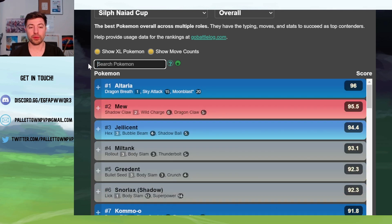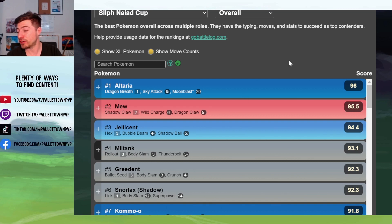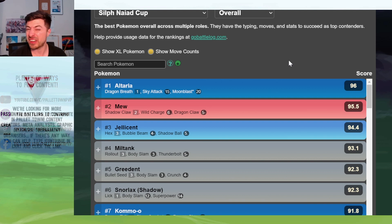The second problem is that the counter-users that are there are facing huge opposition from the rest of the meta. All three of those other major picks — Altaria, Mew, and Jellicent — they're all going to beat DD and Escavalier quite comfortably. The Altaria-DD matchup is fairly close, but other than that, it's going to be hard to run a counter-user in the meta. You can do it, but it's going to be difficult.